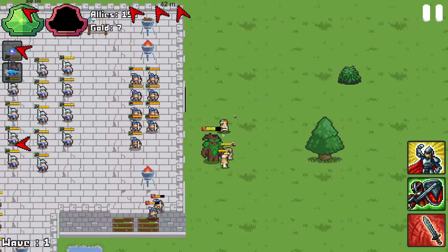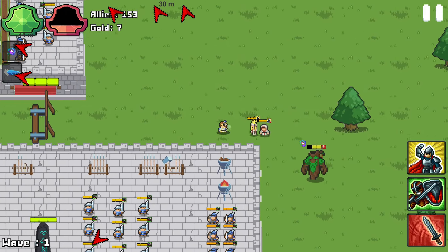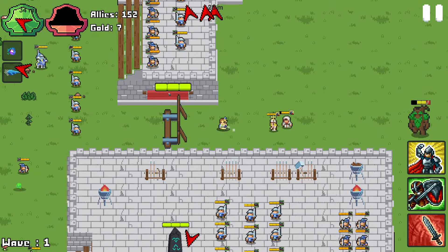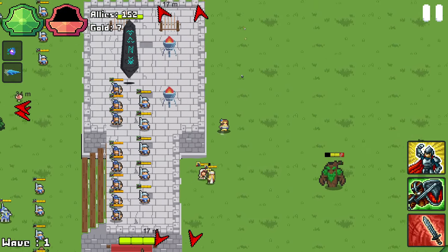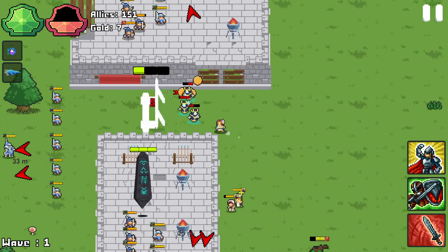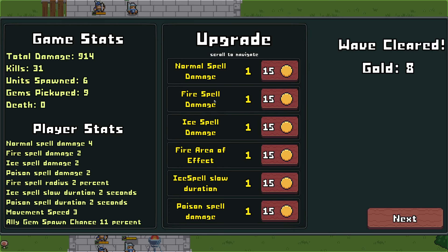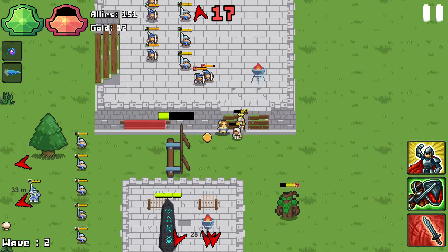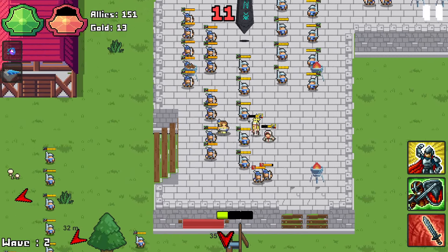I suppose if that priest was going to heal that treant, the treant would be a pretty good frontman to block. But it doesn't look like she is — it looks like she's just following me around. Let's see if the priest does any healing to our big friend. Would I have to walk all the way around? Those red markers — are they the different bases I need to attack? There are various obelisks around that I'm defending. That's just the most northerly one, I guess.